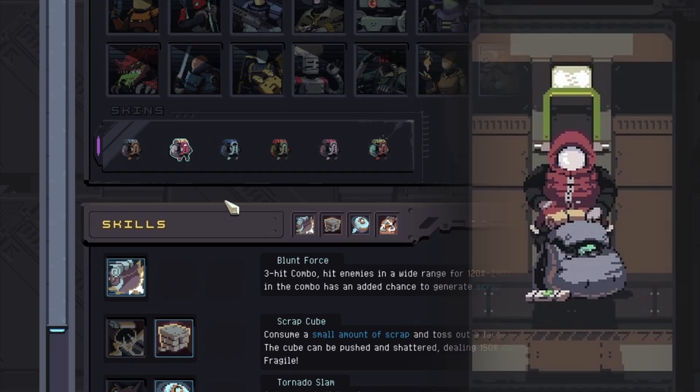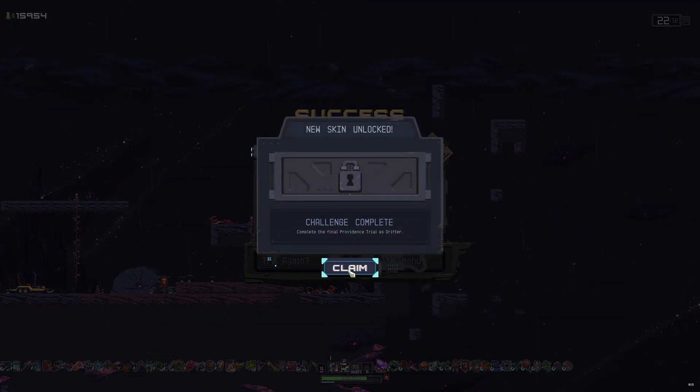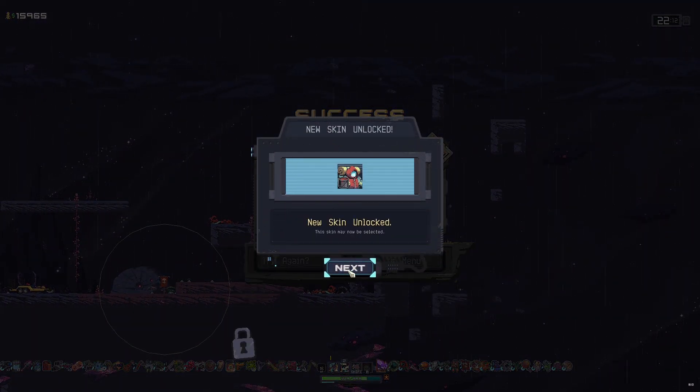She has four skins to start with and two unlockable skins. One is by finding her secret prism — if you're curious on how to find it, I do have a video on that; the link should be in the description and there should also be a card showing up on screen right now. Her other skin is unlocked by completing the Judgment Providence trial as Drifter.